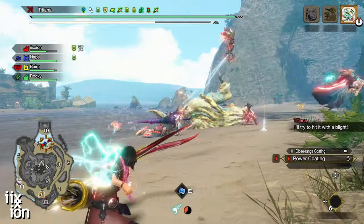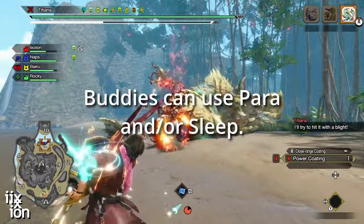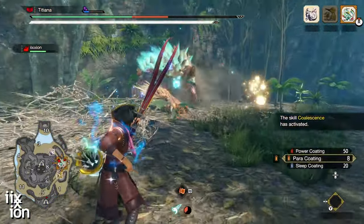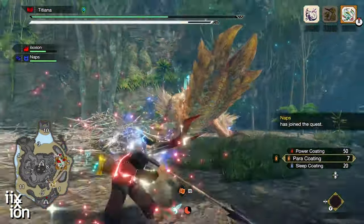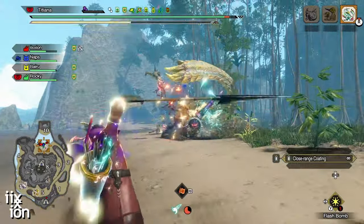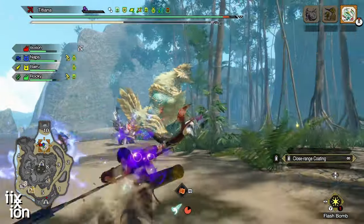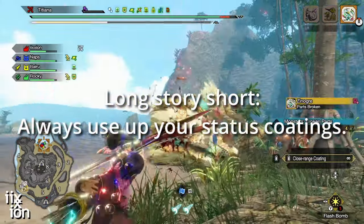My dog has a para weapon, so at some point after I get the first para with my coatings and after it's worn off, I'll empty the rest of my coatings and let my dog finish up the second para. I'll do the same thing with my sleep coatings because when I'm playing multiplayer, there's almost always someone who brought a buddy with a sleep weapon, so two sleeps is not uncommon at all.